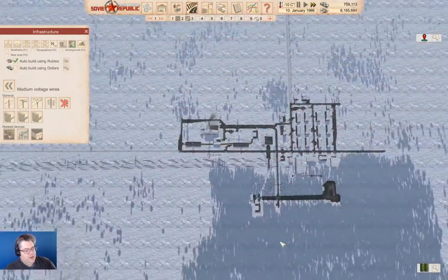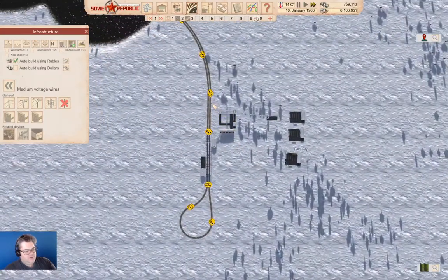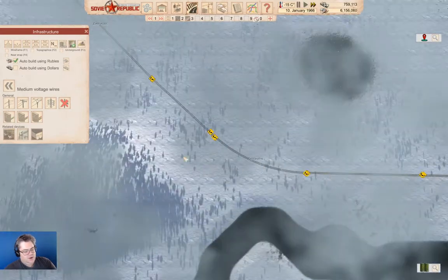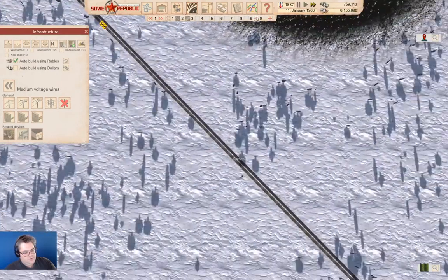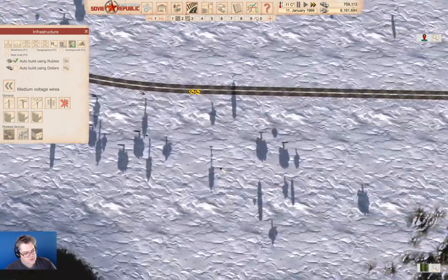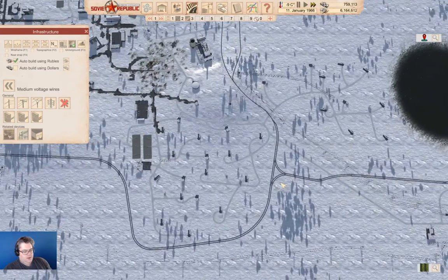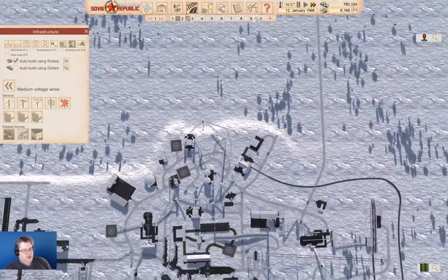I kind of want to build a centralized storage over here. We've got our rail line under construction here. So it's just ticking along in the background. There's the construction point. Where's the constructor? There it is.